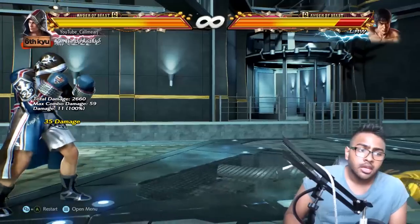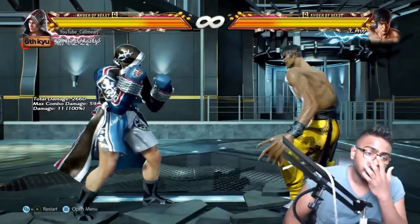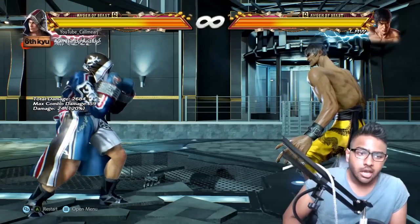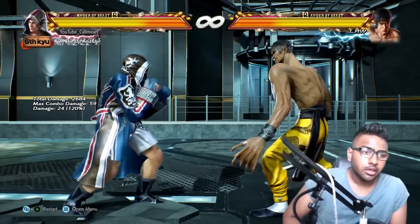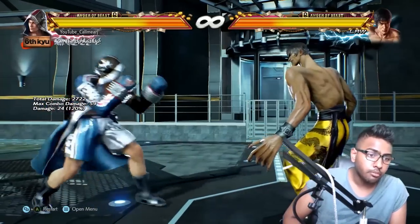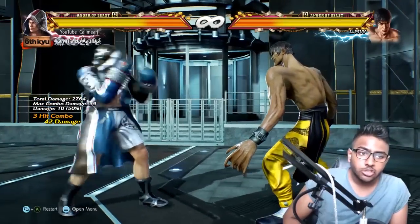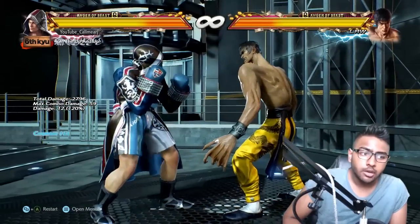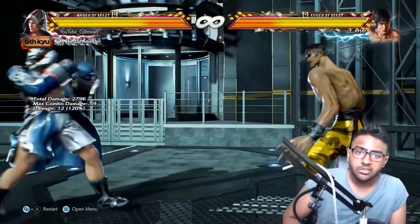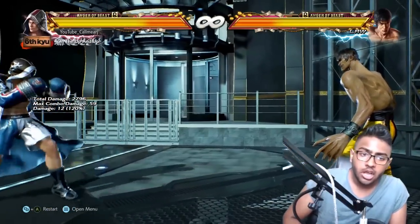Breaking down that combo: I launched with one of Steve's new moves — up-forward 2, a good overhead launch similar to Orbital Heel but punishable in this game. From there I used down-forward 1,2,1 — good because if the second hit lands on counter hit, the 2,1 gives you a full combo. Once launched, hold back to get into Flicker stance, then do the corkscrew: 1, down, 1 — that's the corkscrew motion. Then you can finish in any way. There are ways to extend for more damage but for the basics I just finished with forward 2.